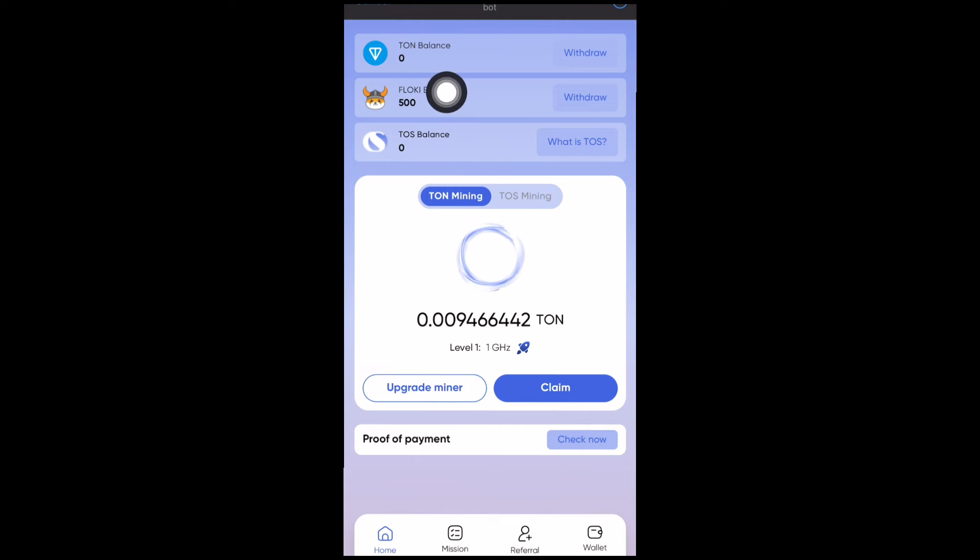On the mining page, you have three mining options. Once you sign up, you'll be receiving a free 500 Floki INU balance. Currently I have not withdrawn any TON into my balance, and I also have about zero TOS. You can withdraw the TON coin straight away, you can also withdraw the Floki INU straight away, but the TOS balance withdrawal is not yet set up.